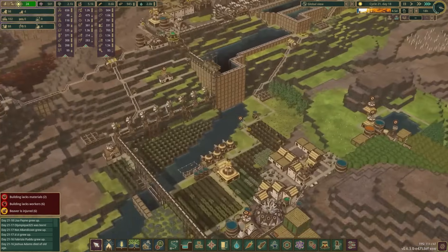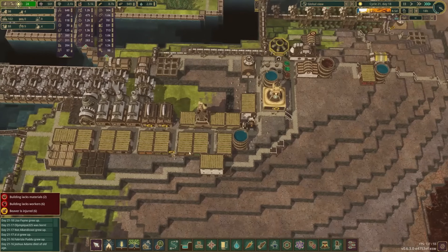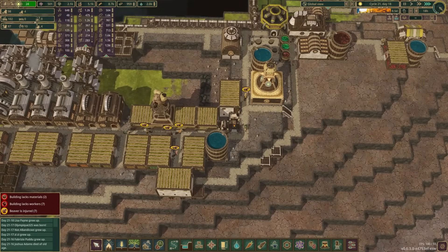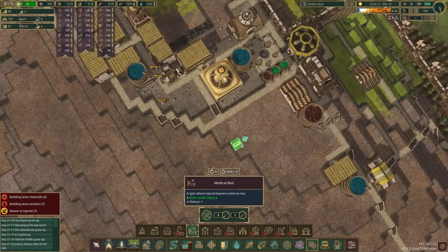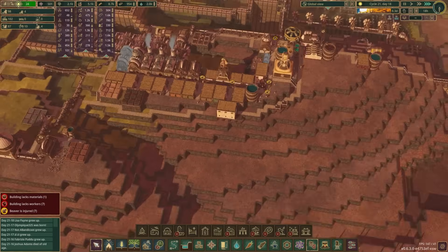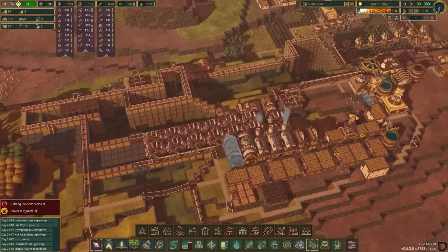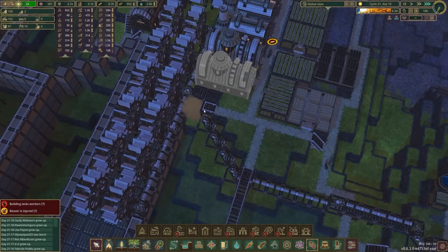We've got a lot of injured beavers here. I thought we had put in some medical beds, but I guess we need some more of those. Since we're already over here, let's take a moment and put three more of those right there — that should help out a little bit. Then we'll continue to work on some of this other fun stuff and take those stairs out.